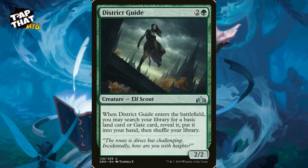The adapt on Incubation Druid is expensive but it gives you three mana once countered. Any counter on it — even from another source — counts. District Guide costs two and a green — a 2/2 that when it enters the battlefield lets you search your library for a basic land card or gate card, reveal it, put it in your hand, and shuffle. Great for digging for mana.